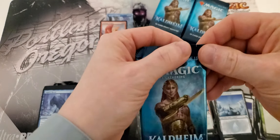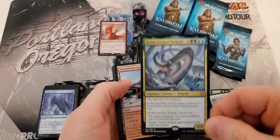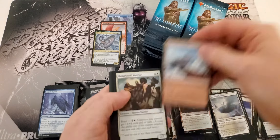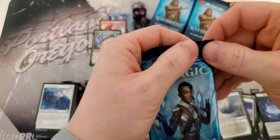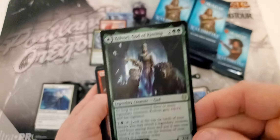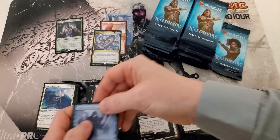I might even be able to get me a couple collector boxes to open depending on how things go. Mythic number three! Look at that guys — three Mythics, right side of the box. We'll have to keep that in mind next time we open the next box, see if that's a theme. There's a nice foil rare, not too shabby.